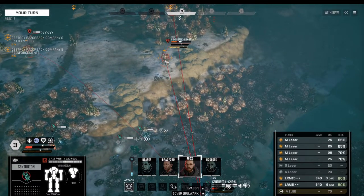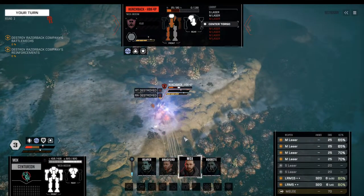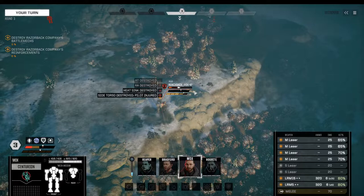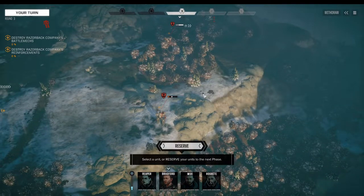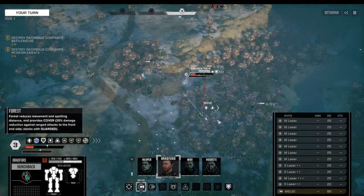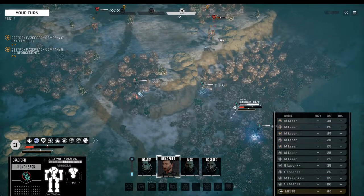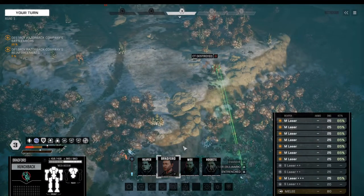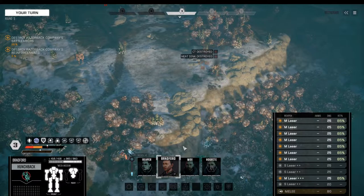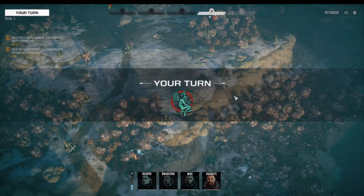The Centurion moves over — this could be a kill. Solid connection on that one. The enemy mech is almost down. Our Hunchback seizes the opportunity and the enemy Hunchback is down — that's already one enemy eliminated.